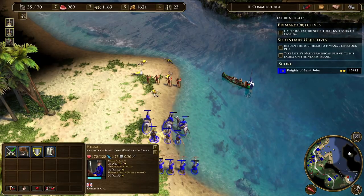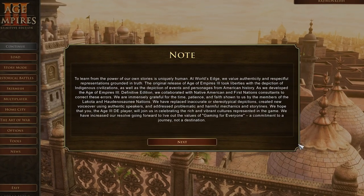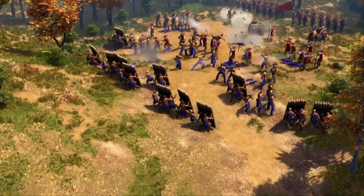They've also tweaked quite a few things about how various civilisations are shown. Back in 2005, it was common for there to be inaccurate and stereotypical representations of certain people, particularly Indigenous communities. And, much to the developers' credit, they've used this opportunity to set the record straight. When you first boot the game, it has a message about the steps they've taken and ways the gameplay has been changed. These changes feel seamless, with the core of the game remaining the same, whilst being more accurate and respectful. I'm really glad the developers made those changes and put them front and centre.